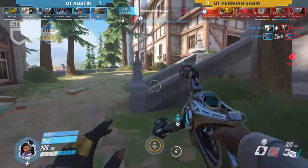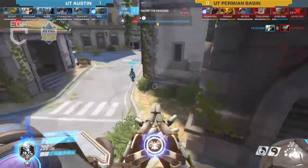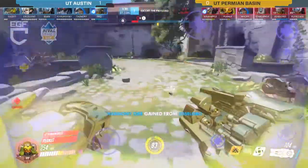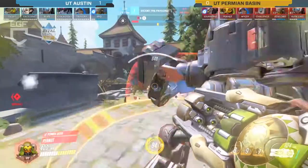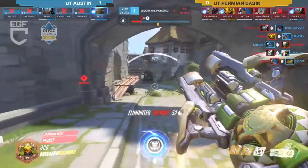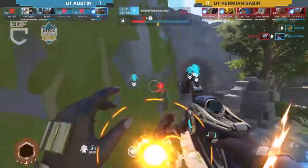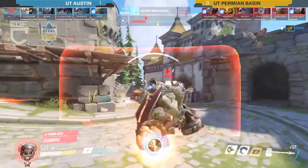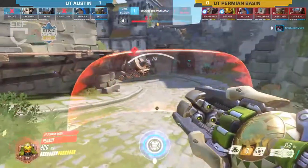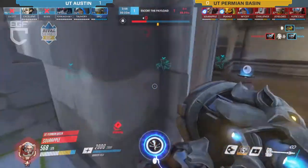Just get a couple of very important picks and it was an easy cap. Now UT Austin is pushing very aggressively back up, keeping them as far from the payload as possible — only the Zenyatta is on the payload right now. Permian Basin's pushing back up and should be able to go in and contest. There we go — they get on it because they've got a whole lot of push. But that Earthshatter from Earth there was a bit selfish, just using it to run away.